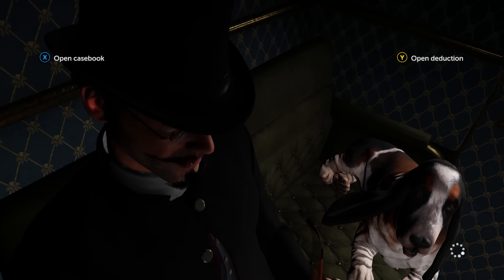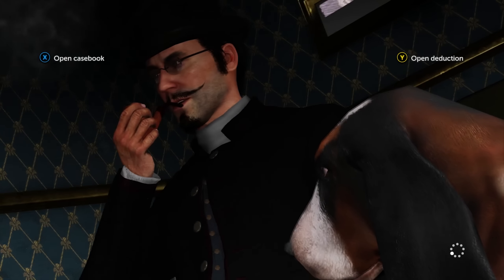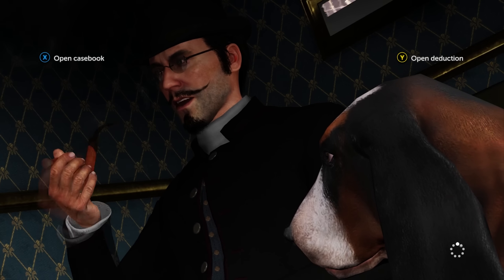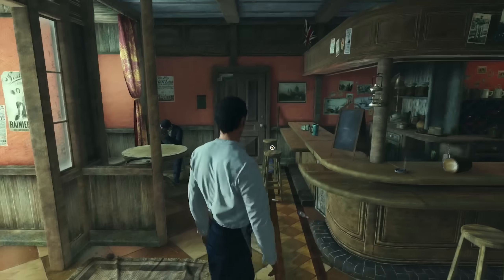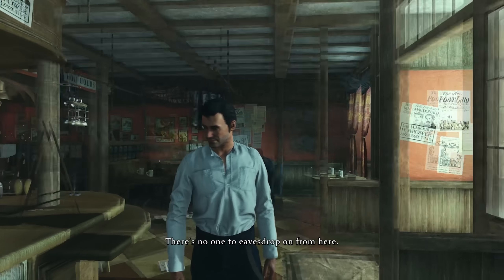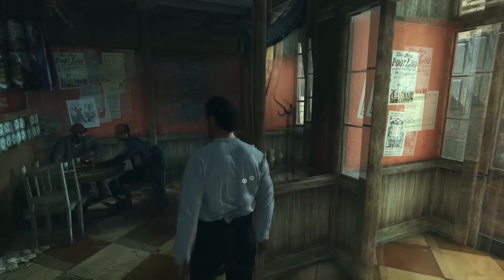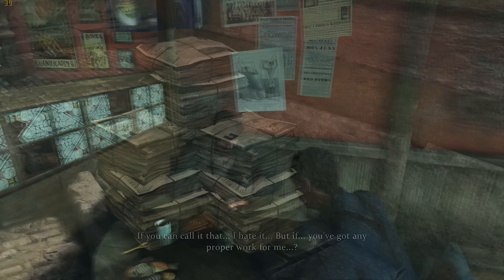Graphics are up first. Without a doubt, Devil's Daughter is a mixed bag. While looking equally as good at times as Crimes and Punishment in some places, it's also technically held back by a series of issues, like poor-performing PC options, glitching and popping-in textures, and a framerate that seems dead certain it's afraid of the number 60, even on a test rig with the GTX 980. Character designs have also changed — not for the better, just for the hell of it.